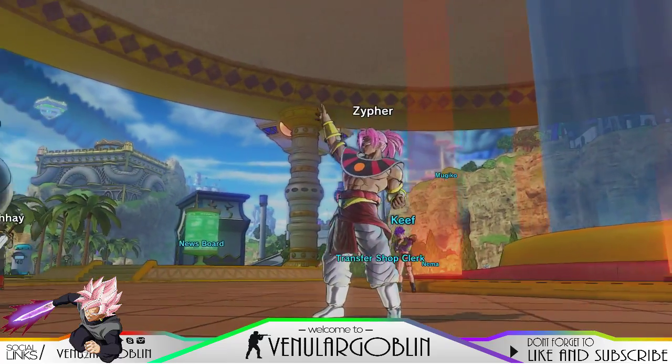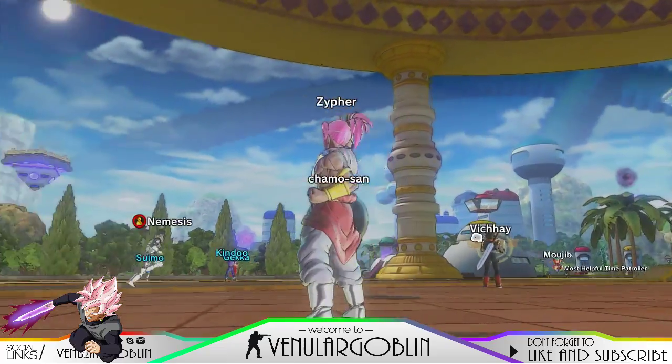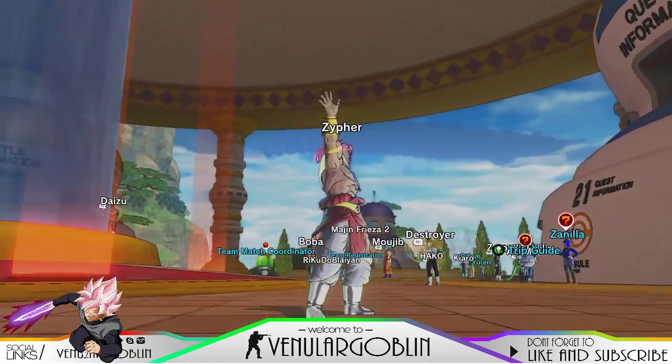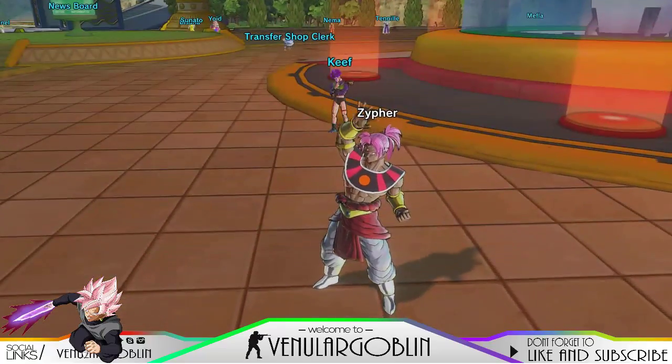What's up guys, welcome to my channel, it's your boy Goblin, and today we're going to be getting Super Black Kamehameha coming out of Rosé — I just like saying Rose because I don't want to deal with all that extra.